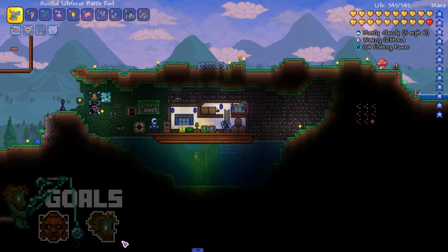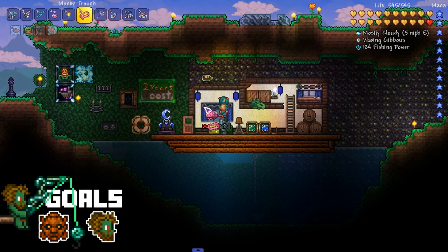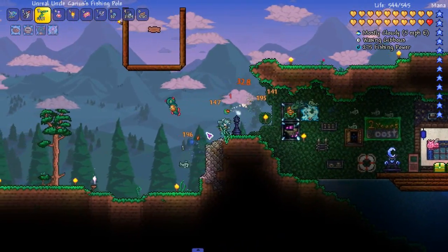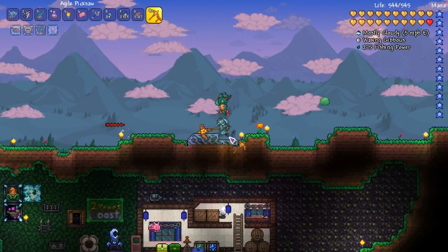Hey, welcome back everyone to Uncle Carious — the man, the myth, the fish. I know we don't really look like a fish right now; it's because I'm wearing the diving armor. Off camera I finally went through it — doesn't look that nice but we'll make it look nice. We can have a little building in the episode because I've never built in episodes.